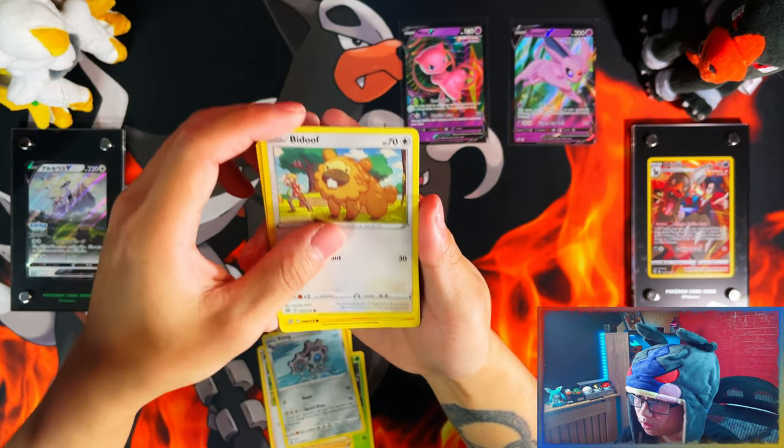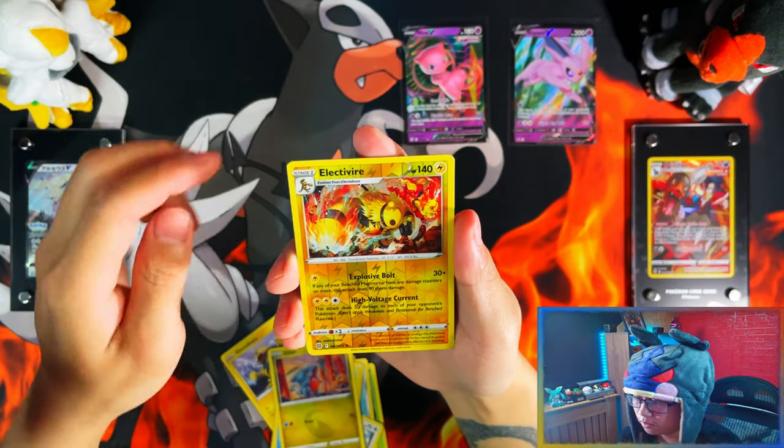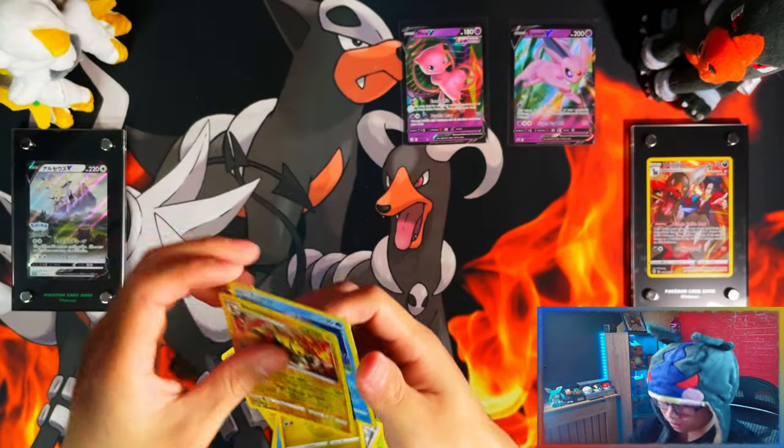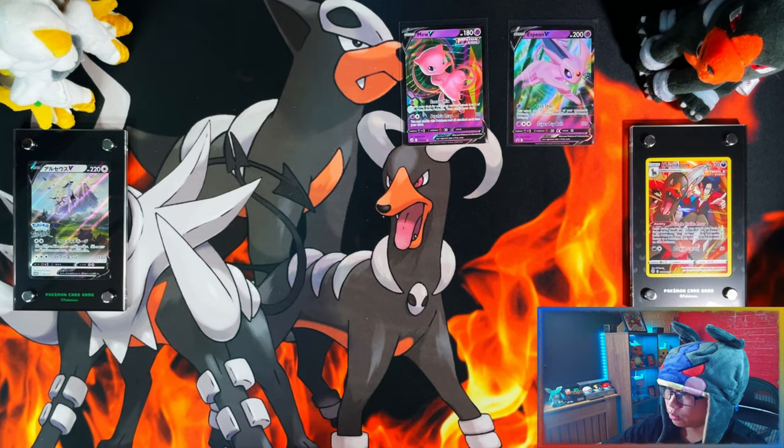Plang, Gidoof, Electabuzz, Nalucha, Weasel, Gible, Reverse Electivire, and a Leprous. Wow. So Fusion Strike was the better pack of all of these — surprisingly, surprisingly.